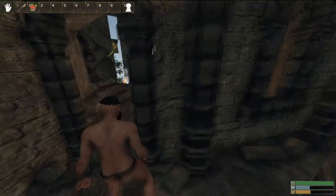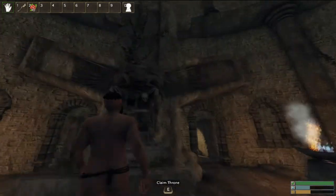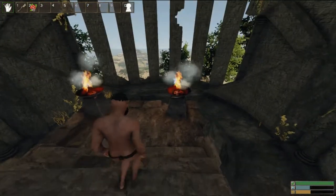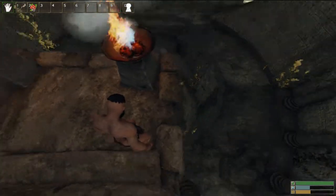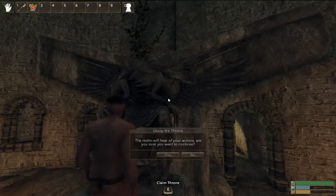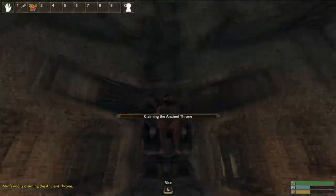I lost all my loot. I'm going to try to recover it after I claim the throne. Here's the throne — there's a pit down there and there's a bear with all my loot. So let's get the throne, get the sword, and see if I can get down there and kill him. Here's the beautiful throne.